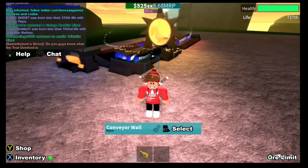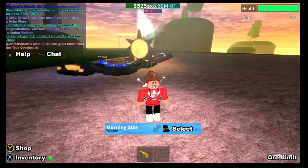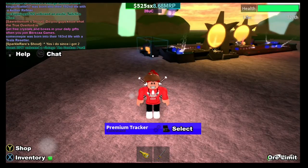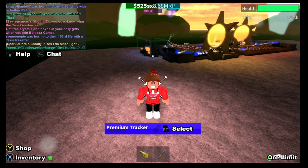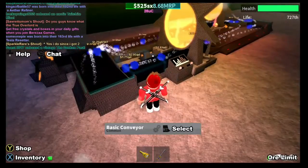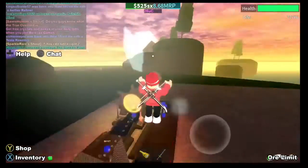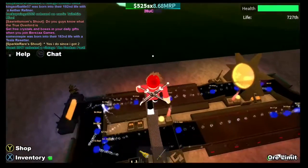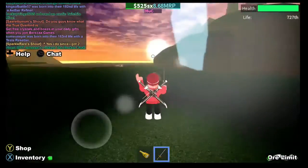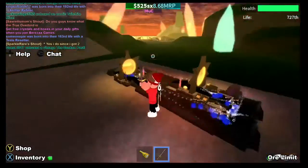These Morning Stars multiply the ore value by three each time it gets hit, and it goes up higher than one decilion. You can pretty much get loaded. Once you've done the setup, you just wait and it will eventually get upgraded to DD — it can actually go higher than DD. Two Morning Stars can also be used to get the True Overload Device.